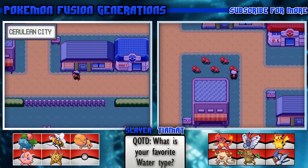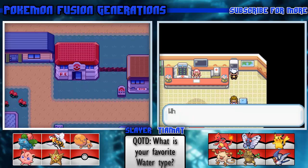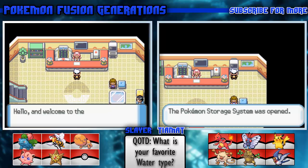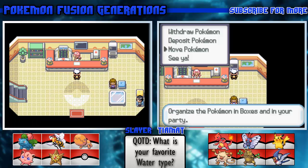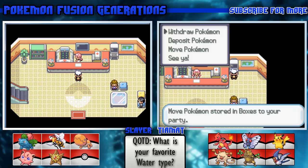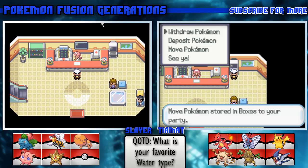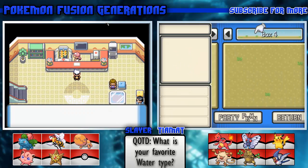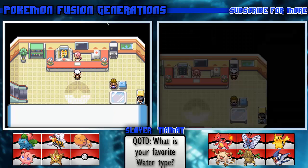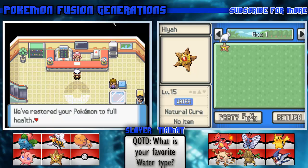I don't know how to do this. I guess I'll go to the PC real quick. Maybe it's saying this is what we could fuse. I figured we would just get them outright, but maybe not. I guess we have to go to Bill's machine when we find it. Interesting - I didn't know that's how that worked.